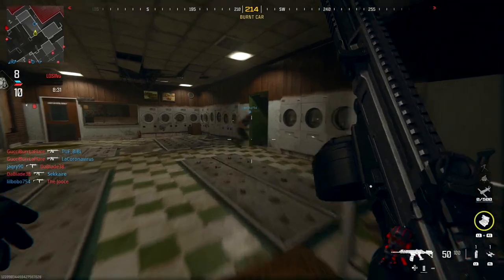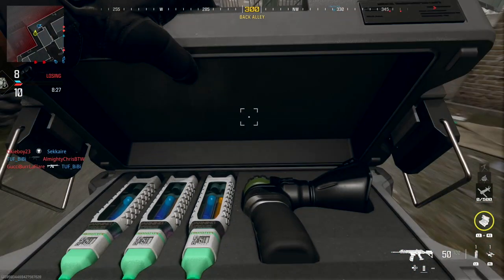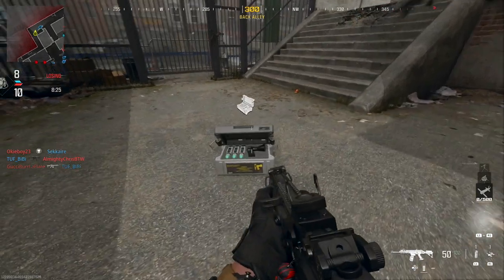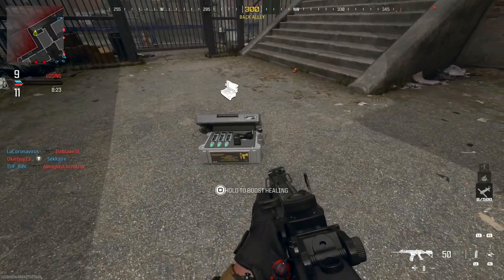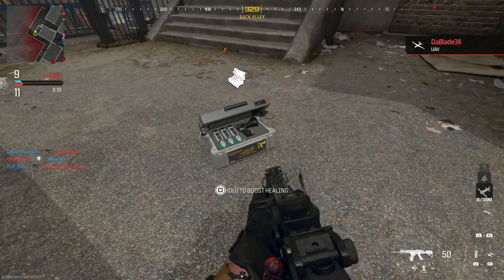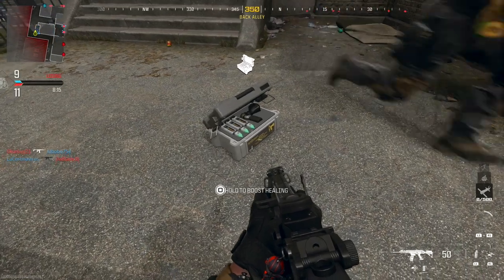Once deployed, you'll notice a box with what appears to be stims sitting next to some form of inhaler device, which looks extremely similar to the stim tactical equipment and the Battle Rage breather device from Modern Warfare 2. By tapping square, you'll pick one up, and if you pay close attention, you'll hear a sound very similar to the stim injection sound from past Call of Duties.